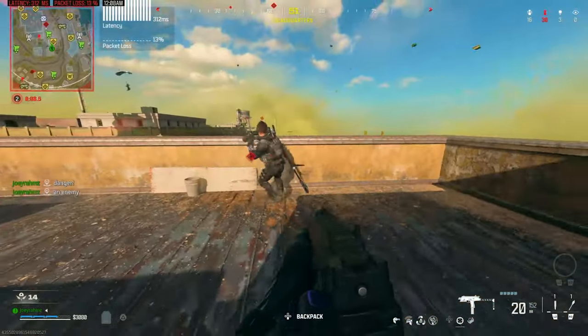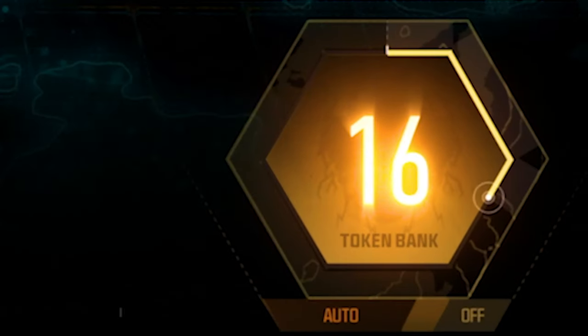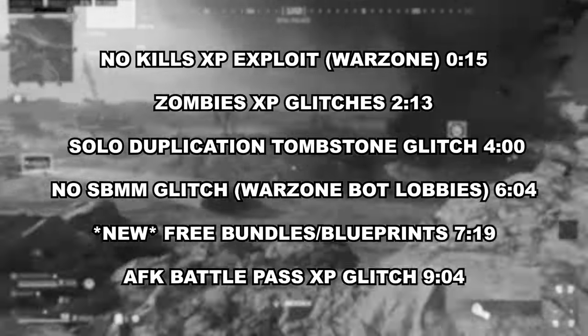Season 4 is just around the corner, so you're going to want to know all the glitches that are working right now to get your Battle Pass XP up, Weapon XP, and Rank XP before Season 4 drops. So go ahead and look at all the glitches that are showing on screen right now and skip to which one you want.